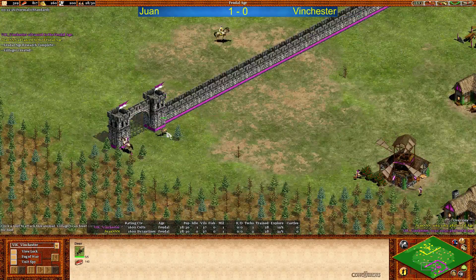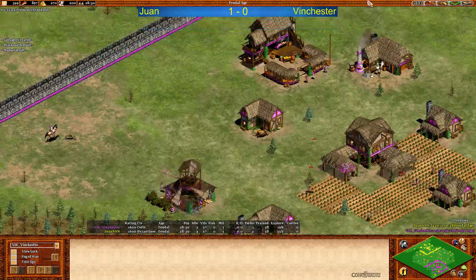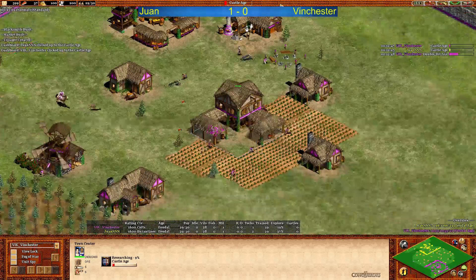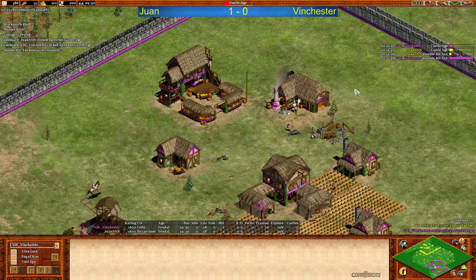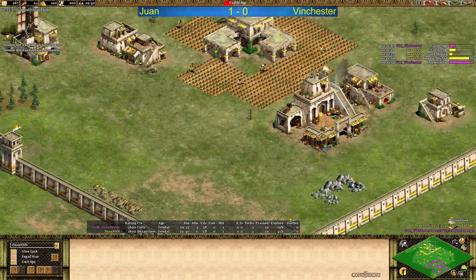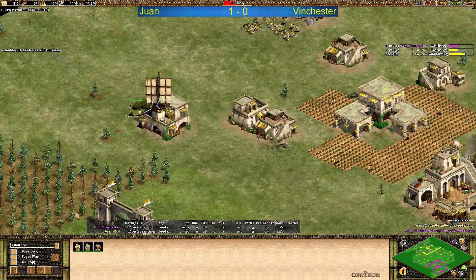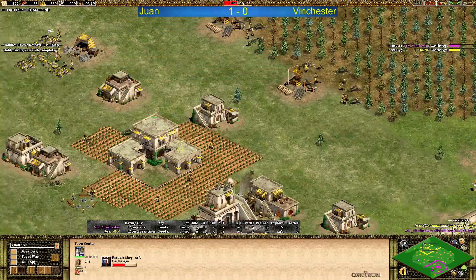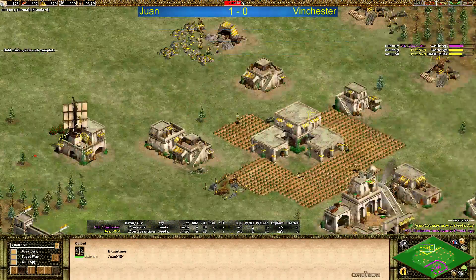Winchester is just running back towards the gate. He should be able to get the deer in — free food is free food, of course, but a little bit late. Both players are clicking up to castle age at almost the same time at 29 population — that's 28 villagers. Juan again has eight villagers on gold, so he's at least going to go for two monasteries, maybe even three.